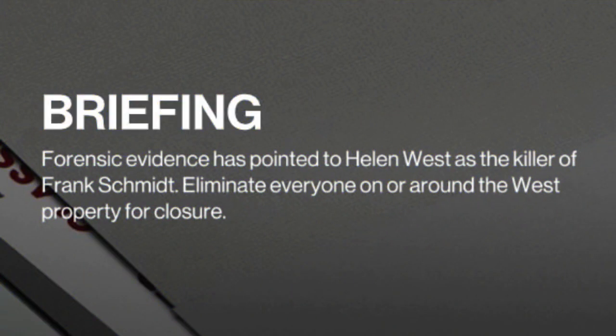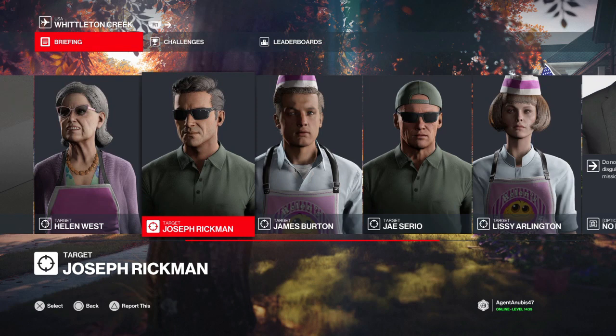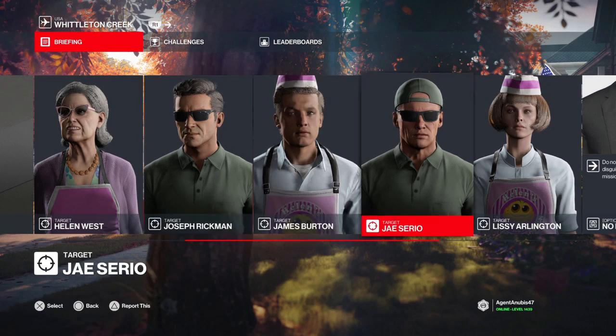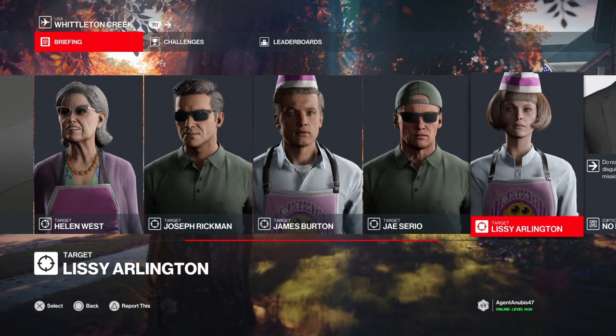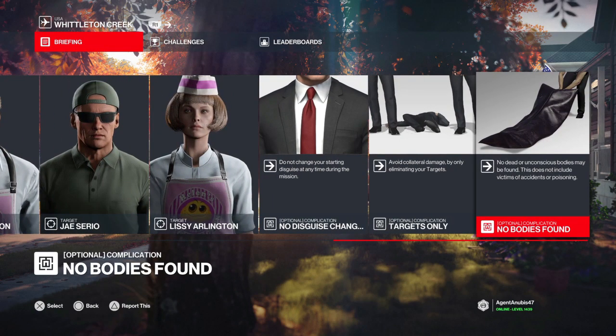On to our briefing: forensic evidence has pointed to Helen West as the killer of Frank Schmidt. Eliminate everyone on or around the West property for closure. For today we have five targets available to us, no stipulations on how we dispatch them or what we wear, but we do have no disguise change and no bodies found as our optional objectives.